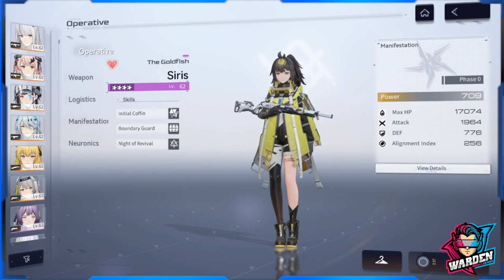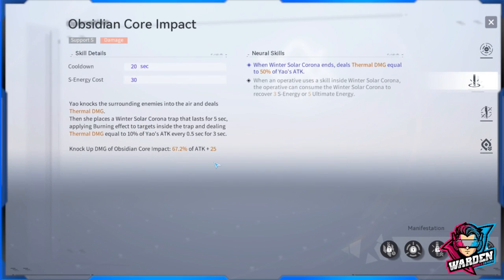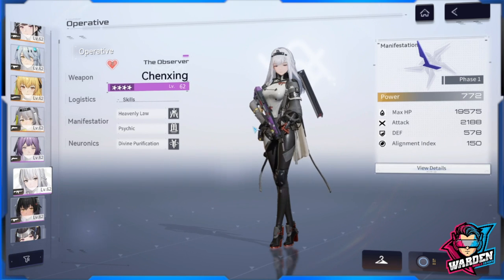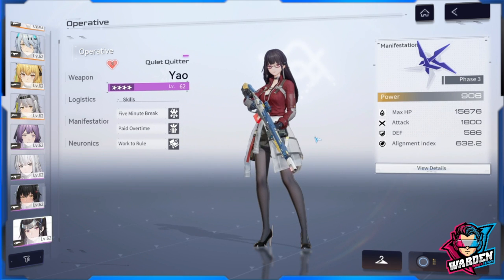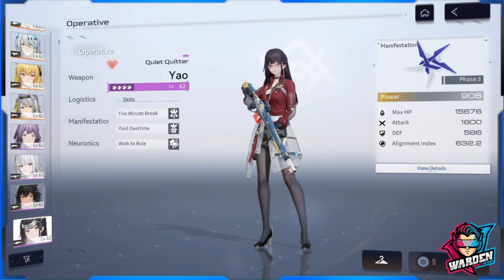Another support option is Yao Winter Solstice, who knocks enemies into the air, deals thermal damage, and can act as a secondary DPS. For healing, Chen Xing's companion can provide additional damage on her standard skill before swapping to Ethereal Cloud. For pure healing, Yao Quiet Quitter is your best option. Those are the recommended supports for Ethereal Cloud.